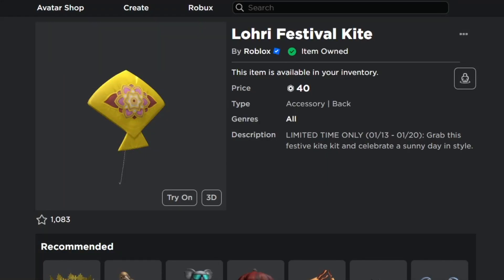We have a new item on Roblox called the Lorry Festival Kite by Roblox, and I already have this item in my inventory. This item costs 40 Robux. It's a back accessory, and the description says 'Limited time only, January 13th to January 20th — grab this festival kite kit and celebrate a sunny day in style.'